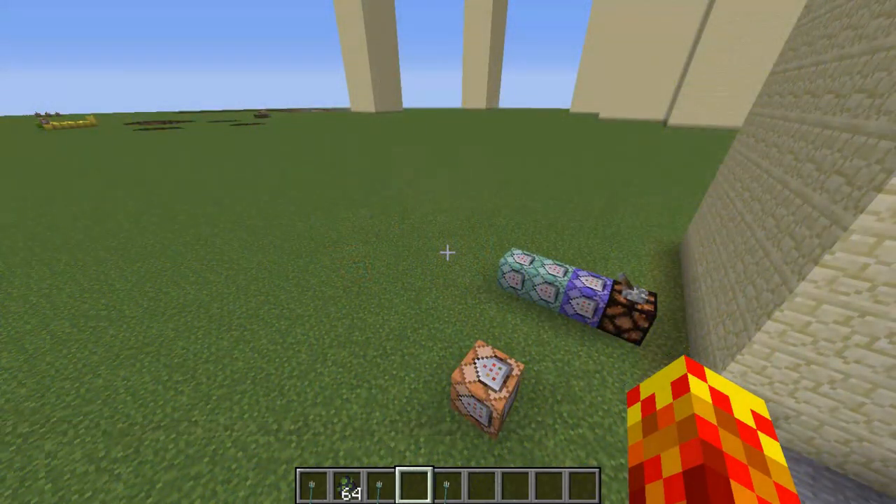I also figured out that a trident will fling itself further the higher the Riptide enchantment. I think this is more of a side effect of flinging yourself — I'm not sure whether the trident itself actually goes further.